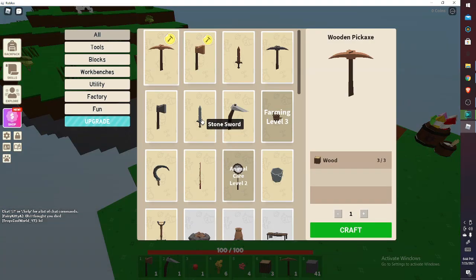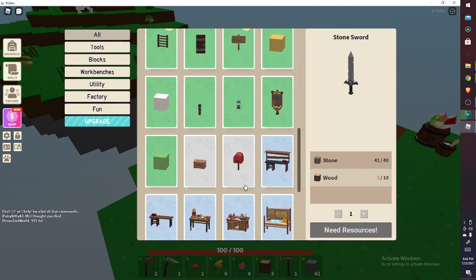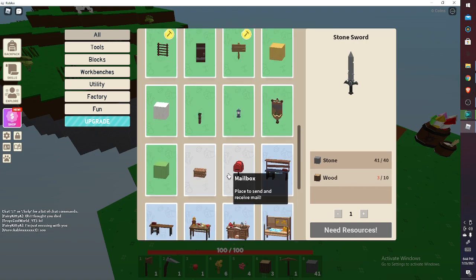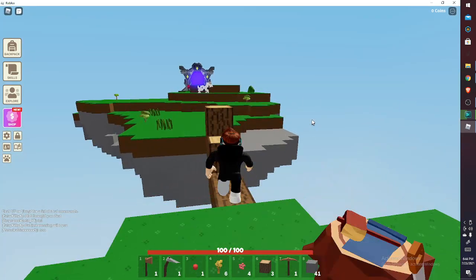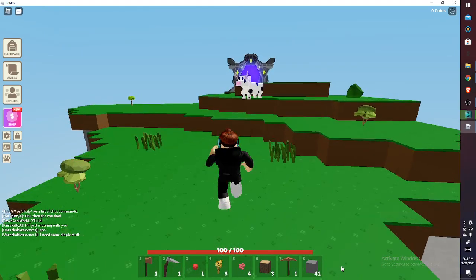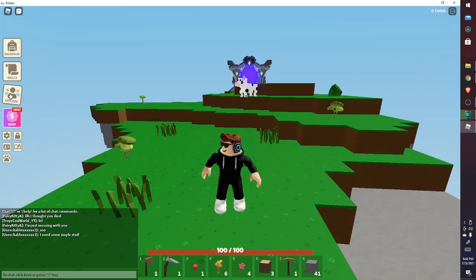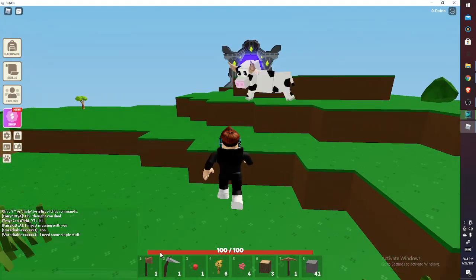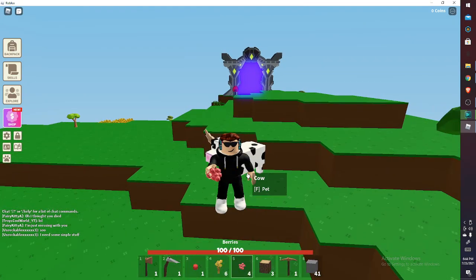My island is literally like a pie that's over. Bro, I need some wood. I can crash my island. Well, at least I have berries to eat when I go there.